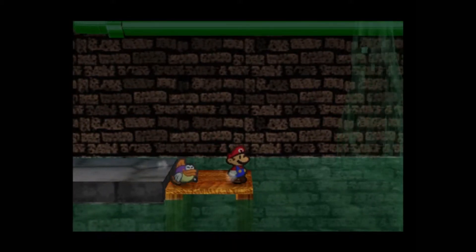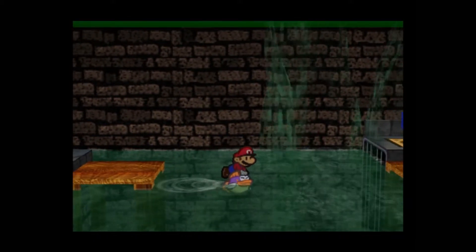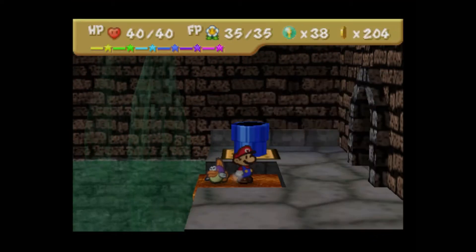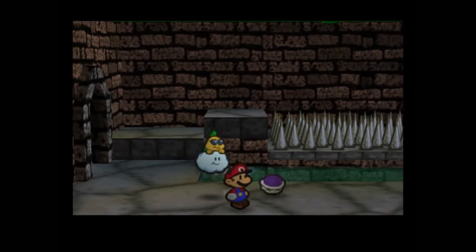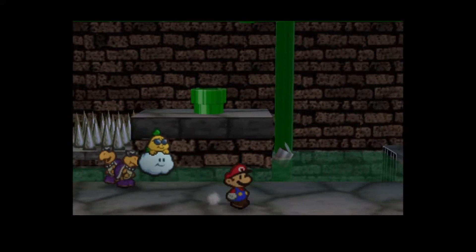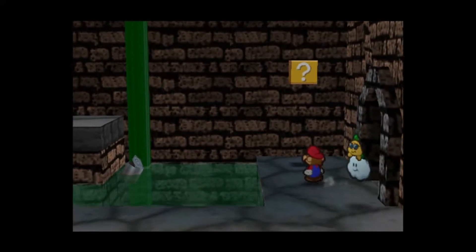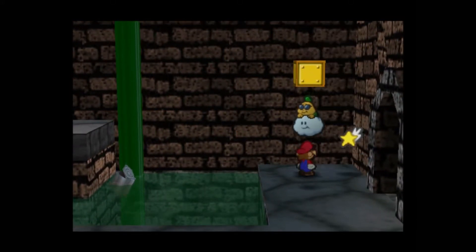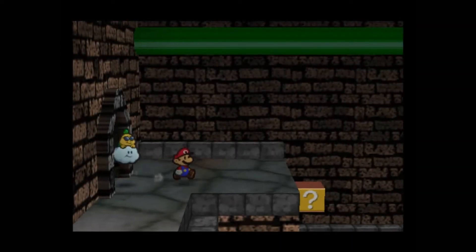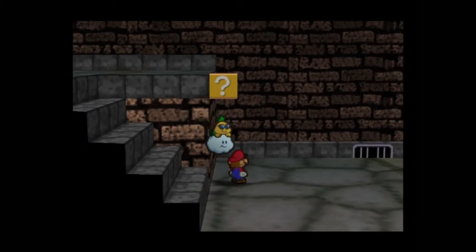With our next task in hand, we once again return to the sewer, and we're going to go to where that door was. Go ahead and hop on Sushi here and sail across. Let's see — I wonder what Shiver City's going to be like. Just got to dodge some of these guys. Oh, you missed a block over here, so let's go ahead and grab that. Shooting Star — just another item I'll most likely hoard for a later date.